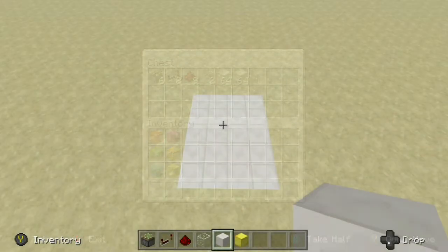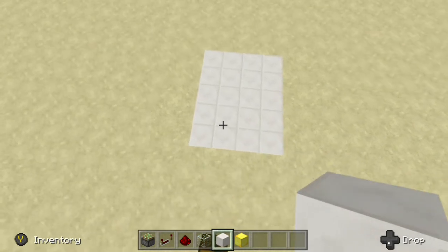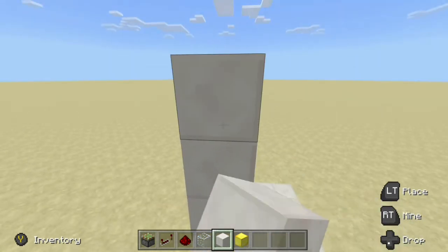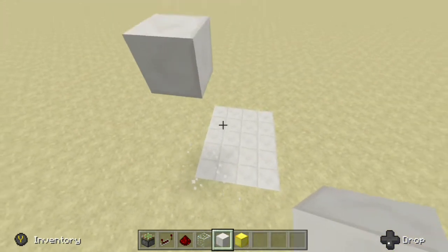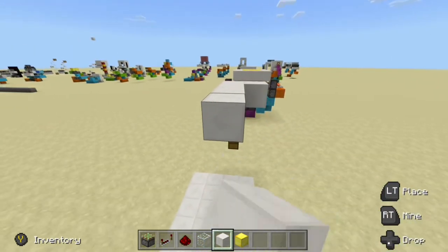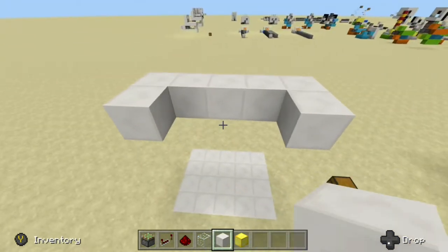To get things started, we want to place in our floor and our sticky pistons so we can set our foundation. To do that, we want to come to our bottom left corner here. We want to come six blocks up — that's going to be our floor level. We can knock these out, then go ahead and place a block here and come out four blocks like that, then place one more block. So it should look like that.